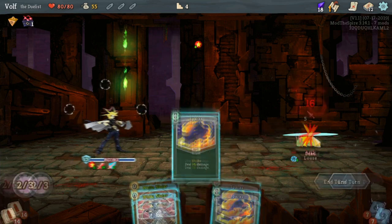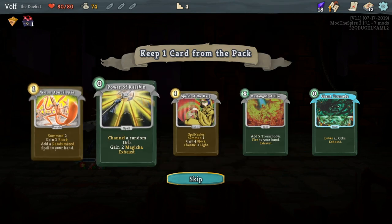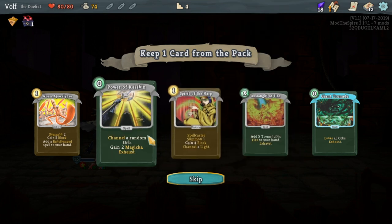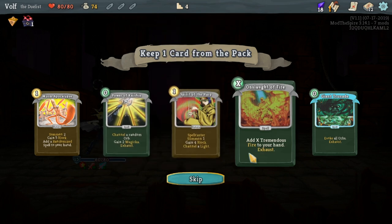That could actually be bad too, so you're probably gonna need a lot of attack cards to compensate for that, and you're gonna hope it just doesn't mess you over. Magicka - when you gain defense via a spellcaster effect, you gain additional block based on the amount of magicka you currently have. Magicka resets to zero when you trigger it, and at the end of the turn it sets to the number of spellcasters you currently have summoned.